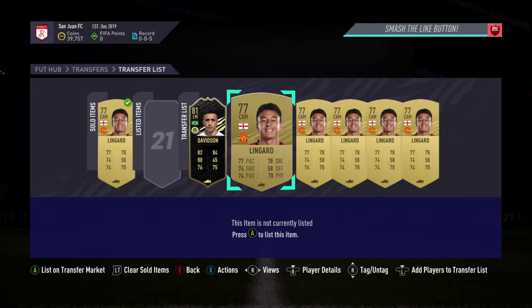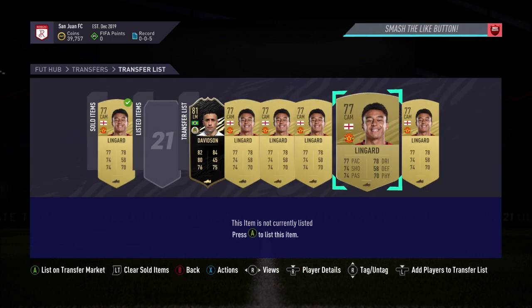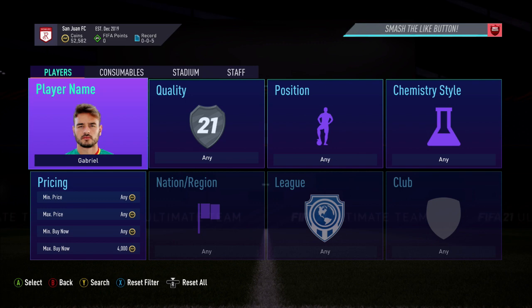I've just gone and picked up another 5 cards here. To pick up these 5 and also the first card, it took around 10 minutes — he was popping up a decent amount. From these cards, I'm probably going to make about 8,000 coins, and 8,000 coins for 10 minutes worth of sniping is pretty good.